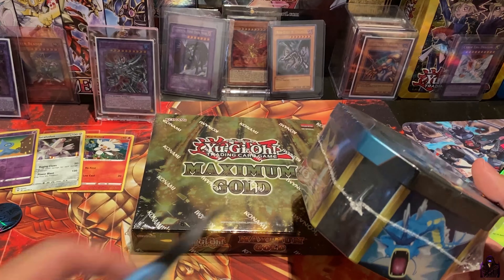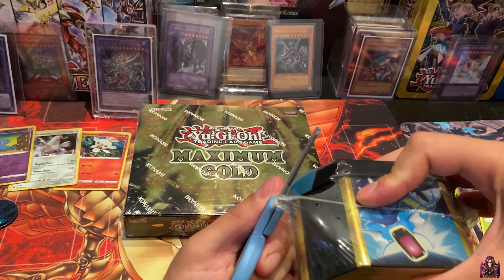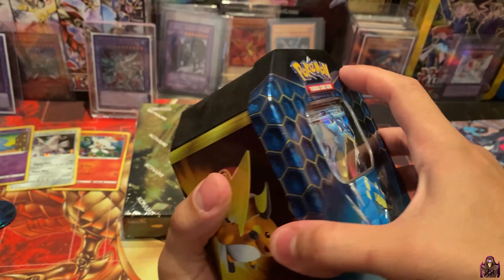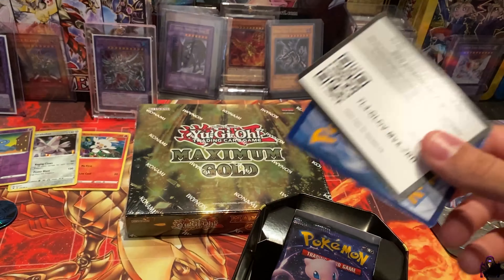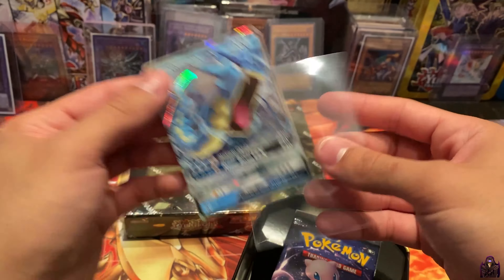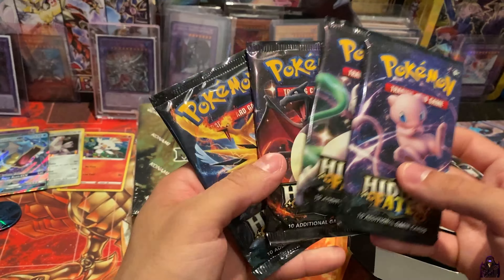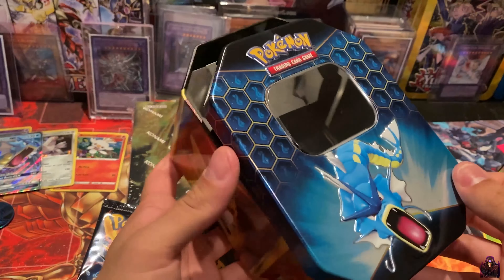Alright, now let's crack the tin open. Are we going to get better pulls than Pokémon or Yu-Gi-Oh? That's the main question — who's going to give us the better value from our pulls in today's video? I wanted to get this tin because I love Gyarados. We have a code. Look at that beautiful Gyarados — gorgeous! So we have four packs of Hidden Fates. Wow, these are heavy packs. Let's set this Gyarados tin on the side.